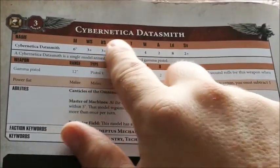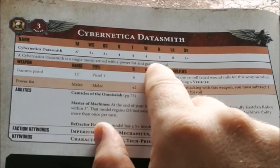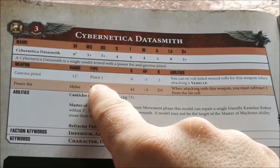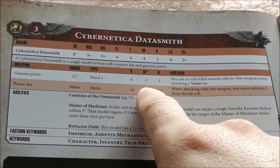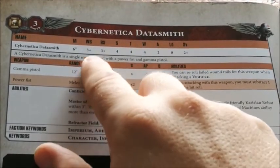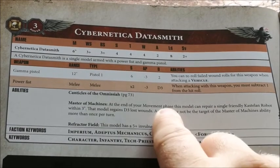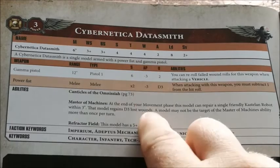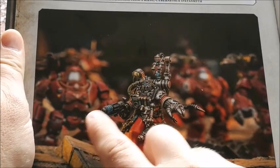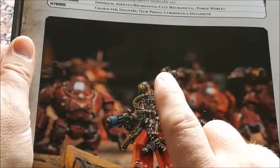Next elite: Cybernetica Datasmith. Movement 6, Weapon Skill 3+, Ballistic Skill 3+, Strength 4, Toughness 4, 4 wounds, 2 attacks, 2+ save — tough little character. He has a Gamma Pistol (Pistol 1, Strength 6, AP -3, 2 damage, extra wounds against vehicles) and a Power Fist. He has Master of Machines, healing D3 wounds onto Castellan Robots within 3 inches. His main use is escorting Castellan Robots and allowing them to change their Battle Protocols — we'll get into that. Very useful character.